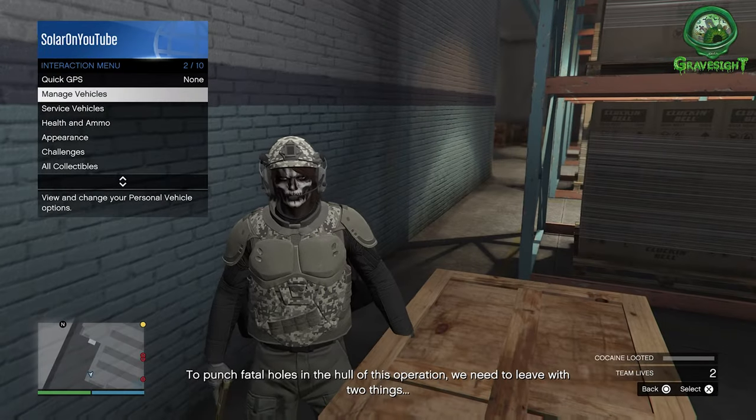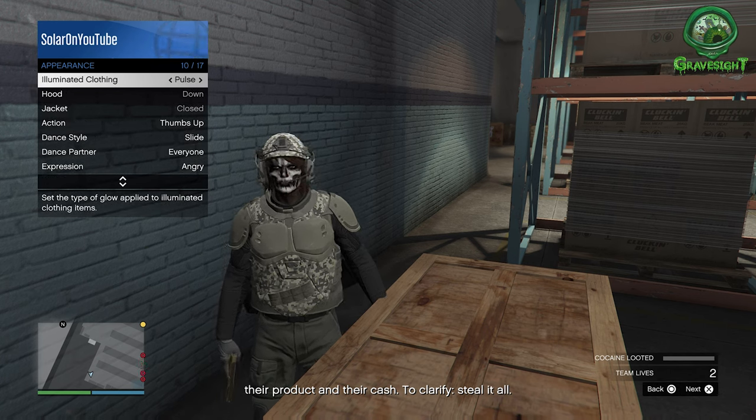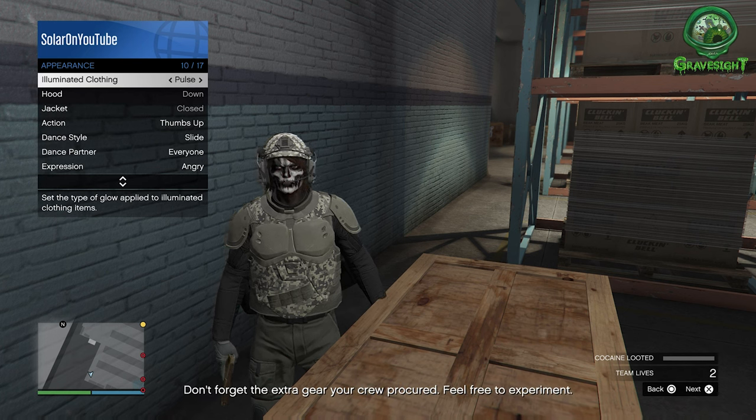Right over here in the corner will be just fine. Let's pop open our interaction menu, go to Appearance, and find Illuminated Clothing. We're gonna start spamming that for a good 20 to 30 seconds just to make sure that we're able to pull this outfit.